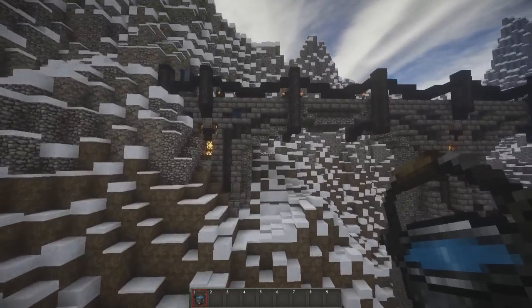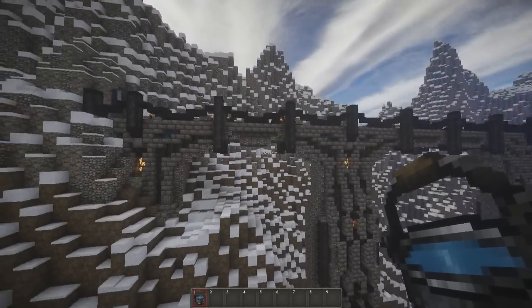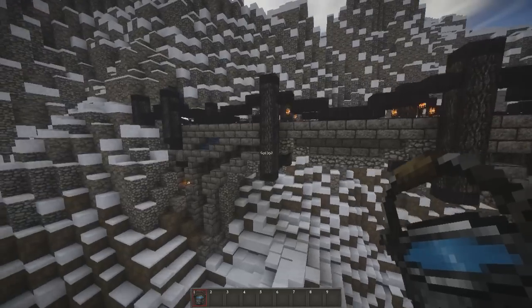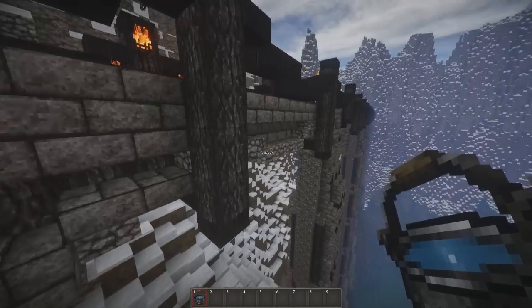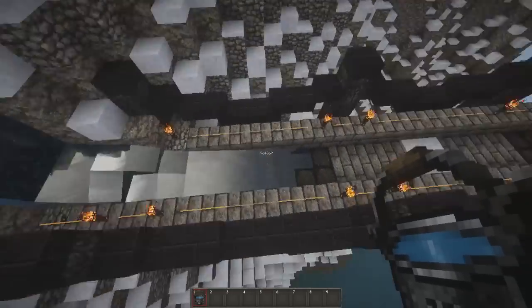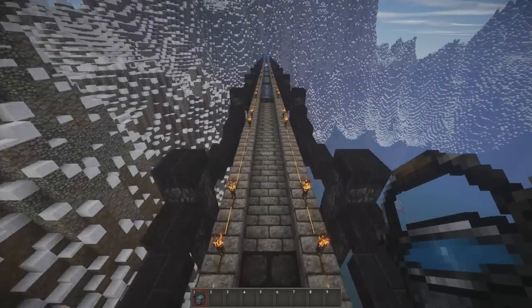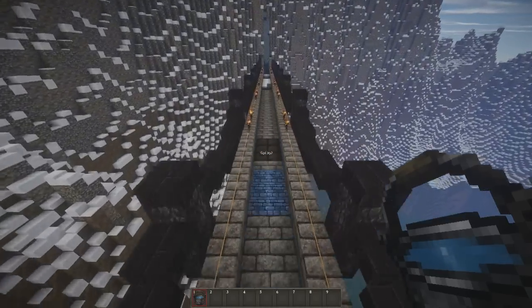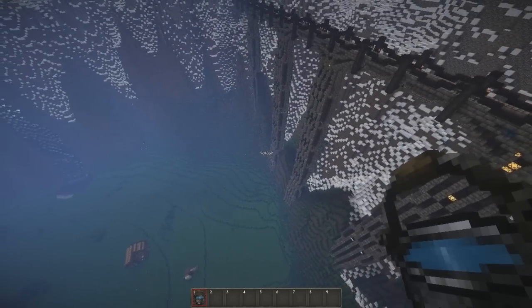We're going to start out with one suggestion I got, which was about these wooden pillars up here. The person said to try and connect them so they look a little bit nicer. I did try that but it looked weird because I wanted to use full blocks. Another person suggested filling the water at the top and letting whatever freezes just stay — I love that idea. I'll do it off camera with world edit.